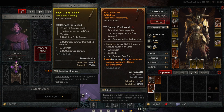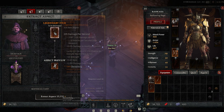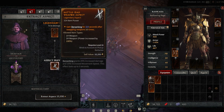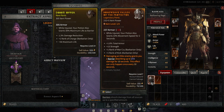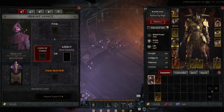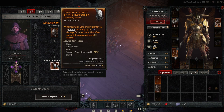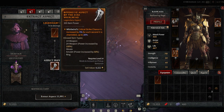I want to keep the Berserking power, so I'll extract it here. Drag it here, pay the gold — 15,000 gold — and now I'll have that aspect. I'll do the same for this armor. Extract Aspect, pay lots of gold, and I get the Defensive Aspect of the Protector. Last one — let's extract this aspect here, 11k gold, and we get the Offensive Aspect of the Dire Whirlwind.